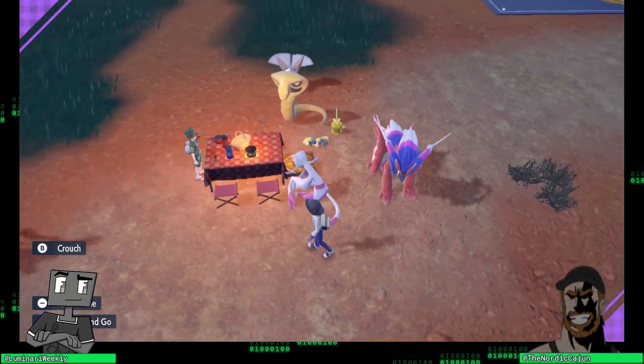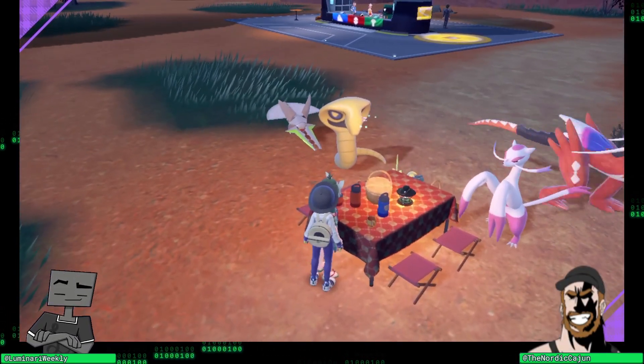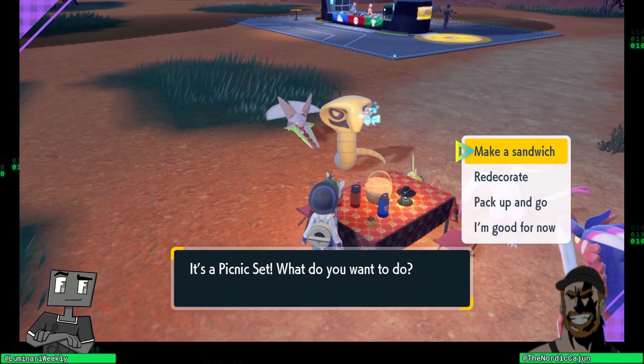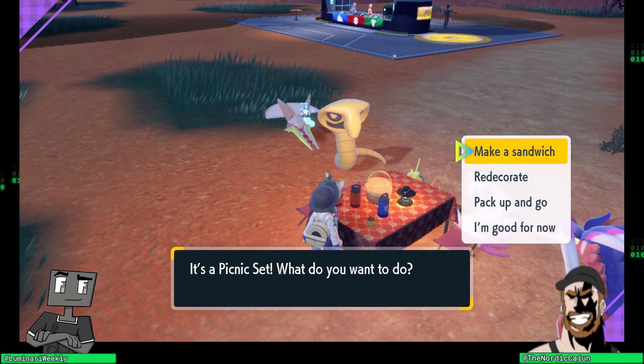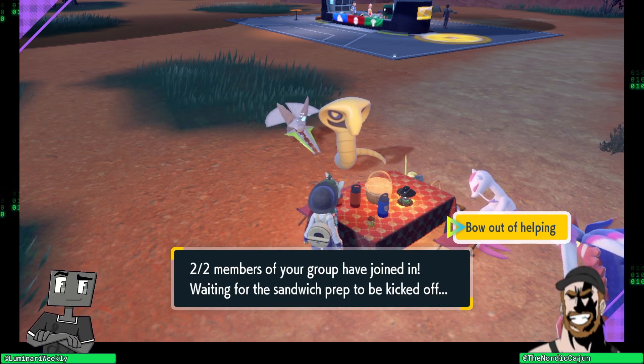It's a shiny crew, so it works. You go ahead and click on me, you should be able to do it now. I know that's not there, but you should be able to click on me. Hold on, what does it say? Make sandwich. Okay cool, and then I'll say let's get cooking.